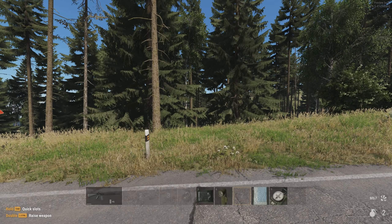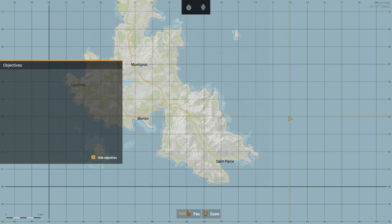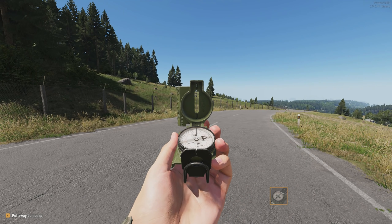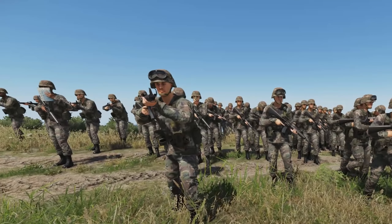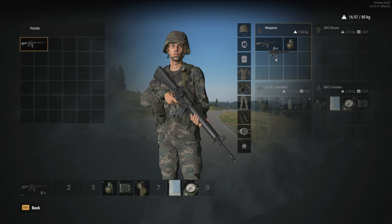Quality of life changes: anything involving the compass or the map, your character actually takes it out to look at it. The compass, watch, map, grenades — everything's taken out in your hand. It fills you with more immersion in the game, and you can even see this from other people doing it. There is also a new inventory system.